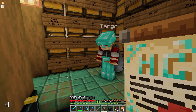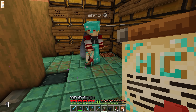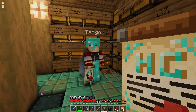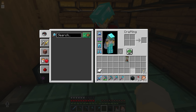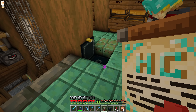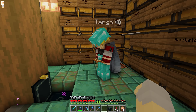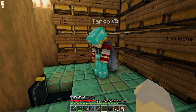This is Redstone Permit No. 2. It consists of dispensers, droppers, hoppers, pistons, sticky pistons, crafters, and all sculk sensors. Oh, all the yummy things. And I know that you have Redstone Permit No. 1. I do, yes. So let me ask you, Tango — what other permits do you have? I have light blue wool, chiseled bookshelves, glowstone, sponge, shroom lights, and then the Redstone.